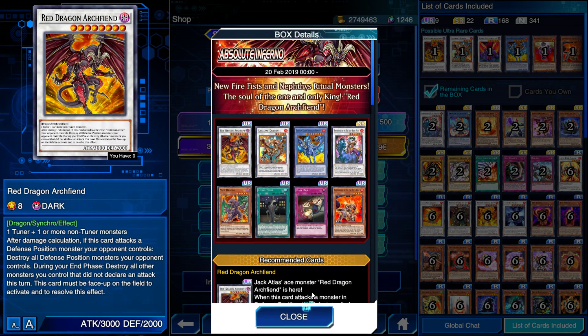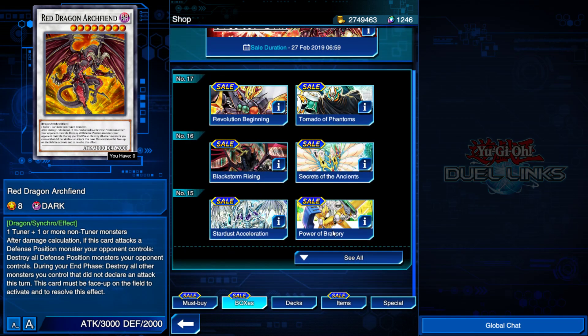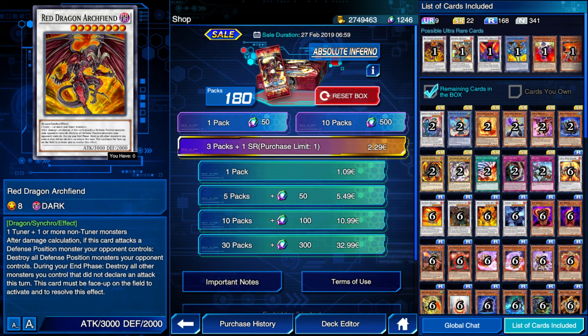This is going to be your Red Dragon Archfiend box. The last box we had was Black Storm Rising — Sega Vagrant, Sardis Excalibur, Bravary — and now we have Absolute Inferno, which is our Red Dragon Archfiend box, giving us our next 5D's Dragon. I think the only one we're missing is Black Rose Dragon, so I'm guessing the next mini box will probably be Black Rose Dragon. Red Dragon Archfiend is now finally properly in the game — it was already in the game as a skill, but not as a proper card.